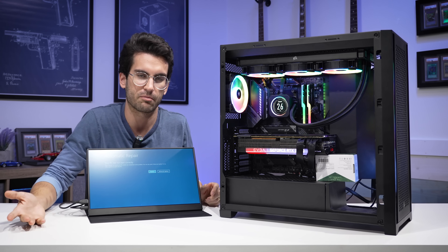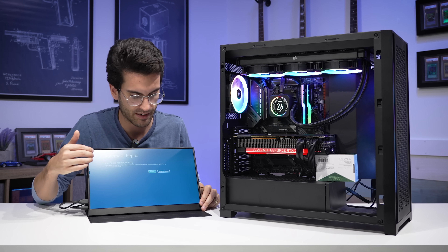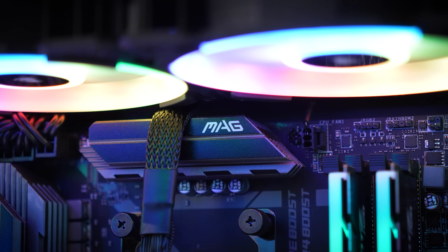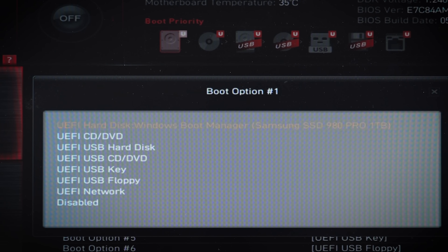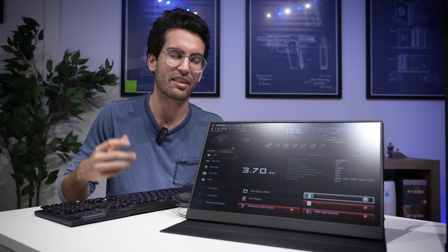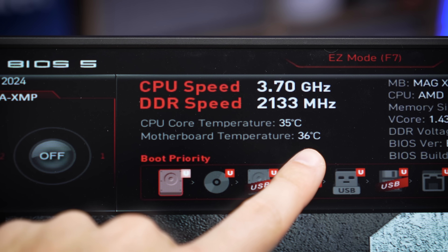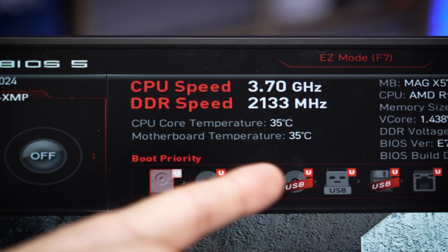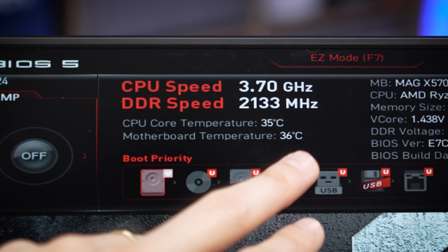Even without a storage drive, we could get into the BIOS no problem and tweak settings. But the system had an issue the moment it tried to boot into the boot partition, which I'm assuming would be running Windows. The BIOS can see the drive, so there is power getting to it. I just think the moment it's tasked with anything really intensive — including loading Windows from scratch — that's when it gives up the ghost. I've also taken the time to monitor CPU and motherboard temperatures; both seem very healthy in the mid-30s Celsius. No reason why the system would be powering off due to a thermal issue.